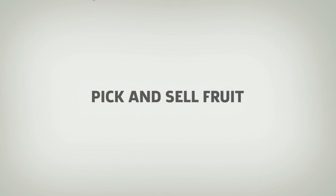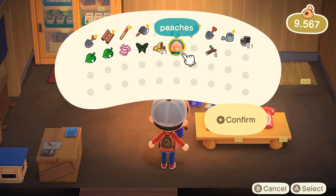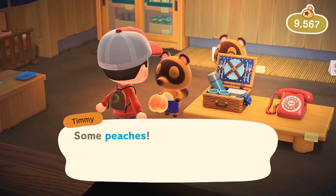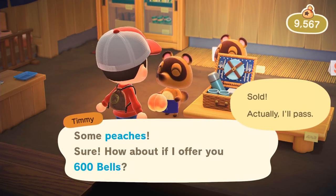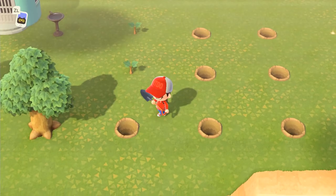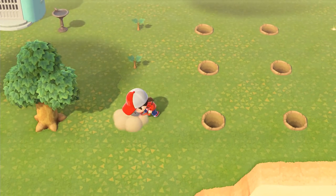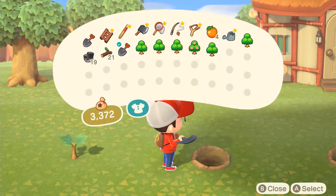Pick and sell fruit. If you're looking for some easy money, pick and sell your fruit. The fruit native to your island will sell for 100 bells, coconuts will sell for 250, and anything else for 500. If you come across fruit from another island, we recommend planting it instead of selling it right away, so you can get your own non-native fruit trees.